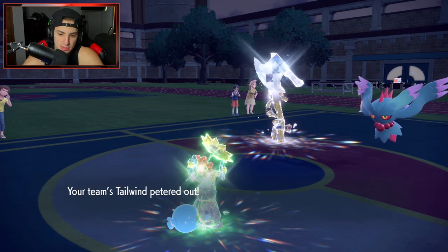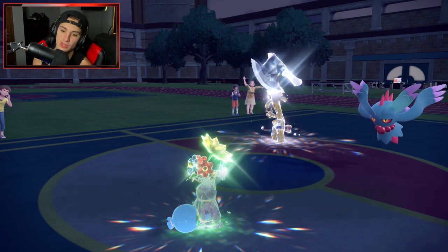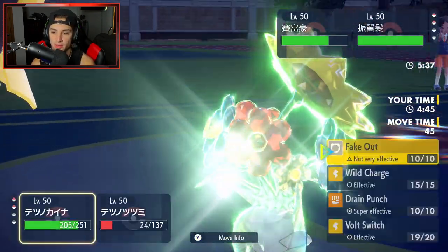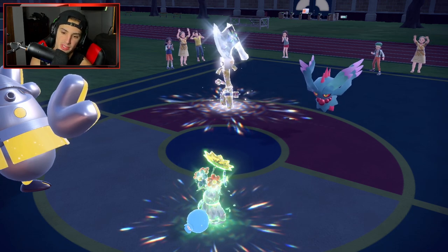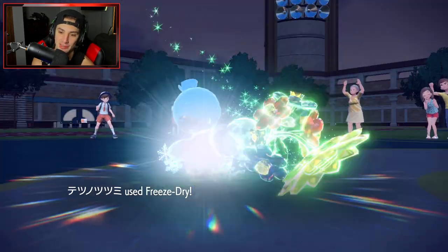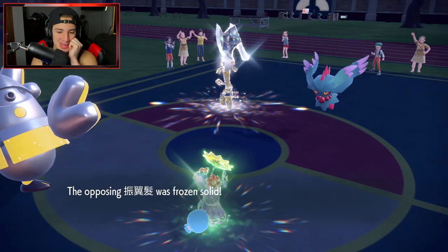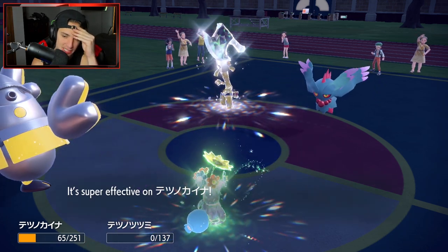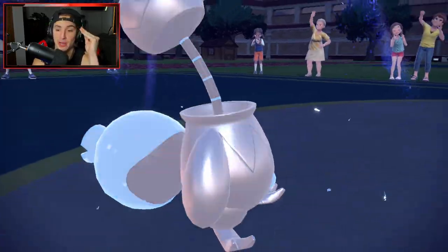This is a close battle — opponent at minus two Special Attack. We get the freeze on Fluttermane — but it does nothing. We hate that. And then opponent lands a crit on my Pokemon, can't read the language but they definitely got a crit on Iron Hands based on how much damage it did. Maybe I should Drain Punch for HP back, but it's pretty much game set match at that point.